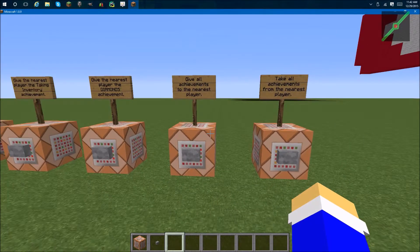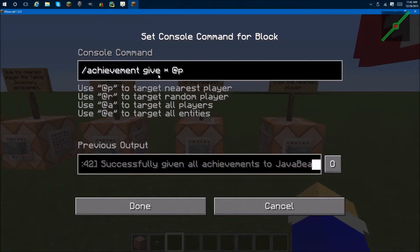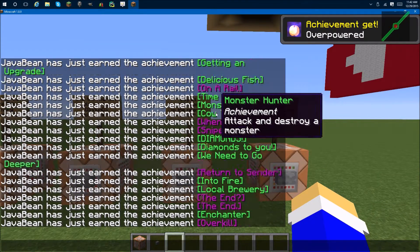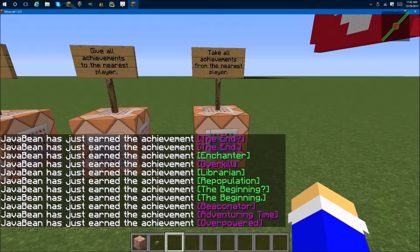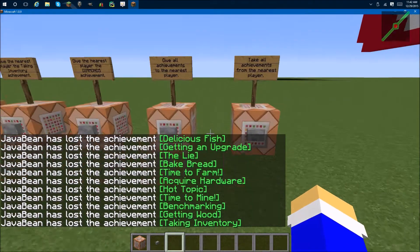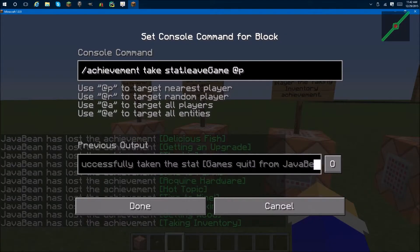So now I'll move on to giving all achievements and taking all achievements. In here, achievement give and then an asterisk would mean that it gives me every single achievement in the entire game. So when I click this button, it gives me all the achievements — everything. And then if I click this button to take everything, it'll take all the achievements that I had. Unfortunately, the asterisk does not work with stats, it only works with achievements. So you can only give and take achievements, not stats — for stats, you'd have to use this.